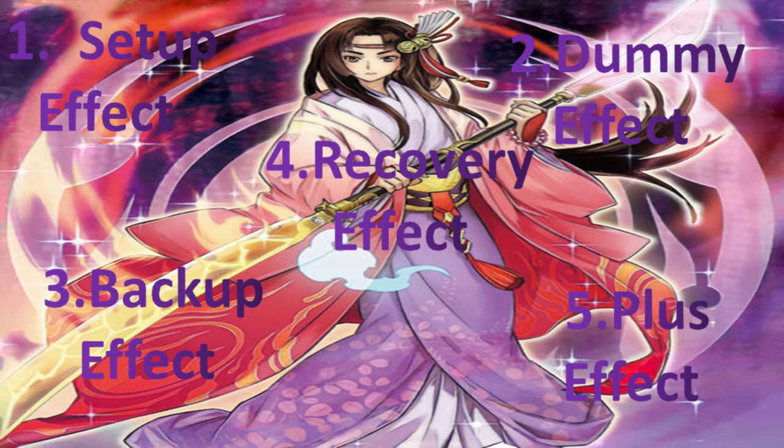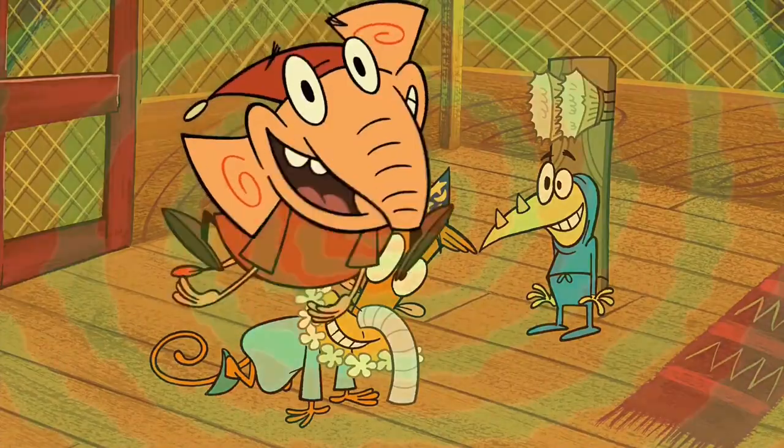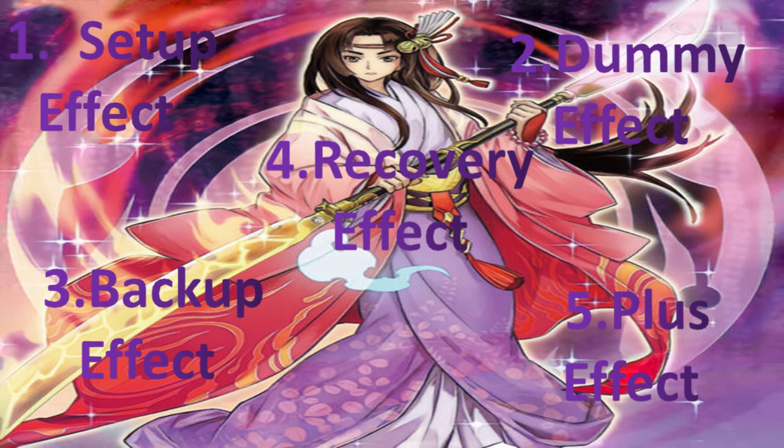Finally, we have your recovery effect. What happens when you've just been hit with so many effects and you're on a losing streak? How are we going to recover? Do we have a plan for this? Have we set effects in our deck that do this? And five, the plus effect: how are we gaining advantage? How are we plussing — increasing that advantage even further when we are in a winning position? All these five key steps is what I like to call the Advantage Principle.